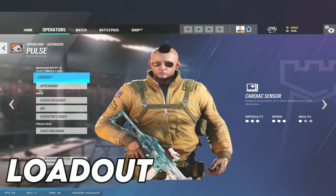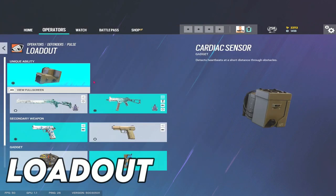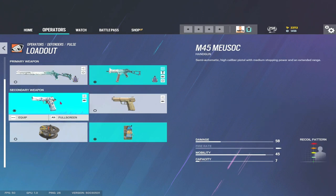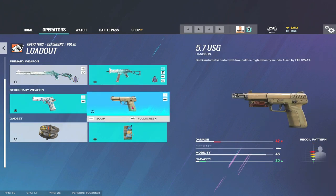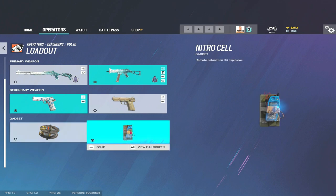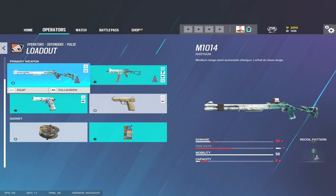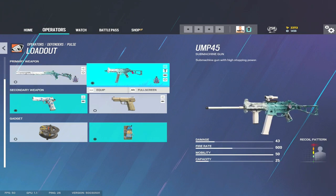Let's get started with Pulse's loadout. Pulse has access to the M1014, the UMP45, the M45, the 5.7 USG, and then barbed wire and a C4. Normally I say loadouts are fairly cut and dry, however with Pulse I actually think there's a good case to take the shotgun or the UMP.